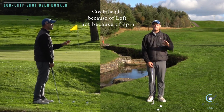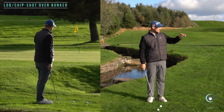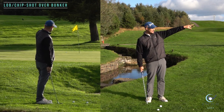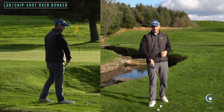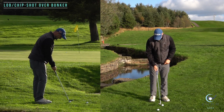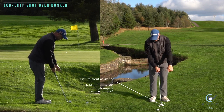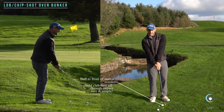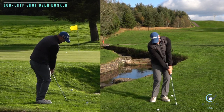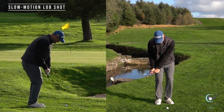Because of loft, not because of spin — I don't need to be ripping through as hard as I can to try and get spin. If you thin it, it's either going to top into the bunker or fly through the back of the green. So to recap: ball towards the front of the stance, face not adding any loft, shaft working just a little bit behind the ball, holding the face off — keeping it square to the target. Nice back, hold the face off, nice and simple. And it's worked — nice and easy, not complicated.